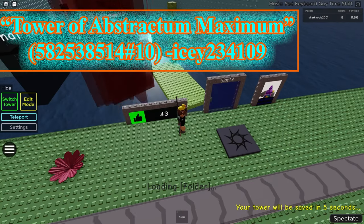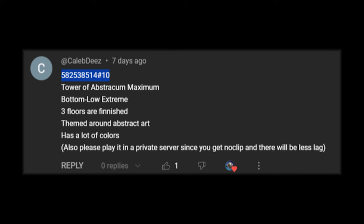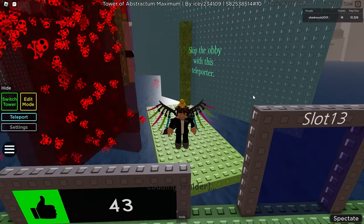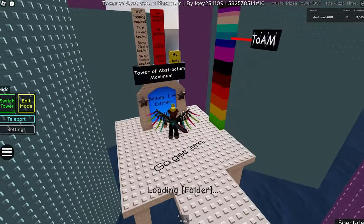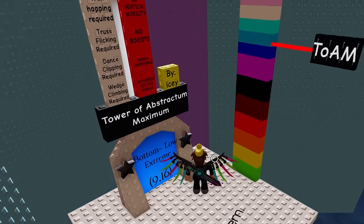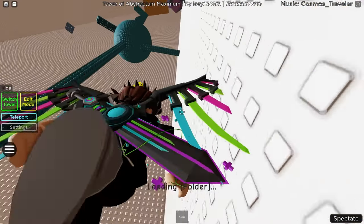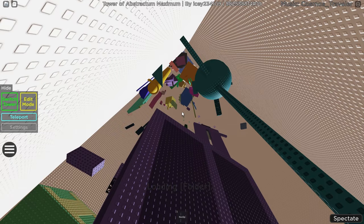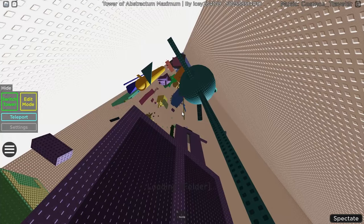Our final tower is Tower of Abstractum Maximum, rated bottom low extreme with three floors finished, themed around abstract art. I'm in a private server because if I couldn't do remorseless I certainly couldn't do extreme. Wall hopping, truss playing, dance club, and wedge climbing are all required - no boost, no mobile. Immediately I notice the frame is all white, which directs attention to the different platforms, colors, and shapes.